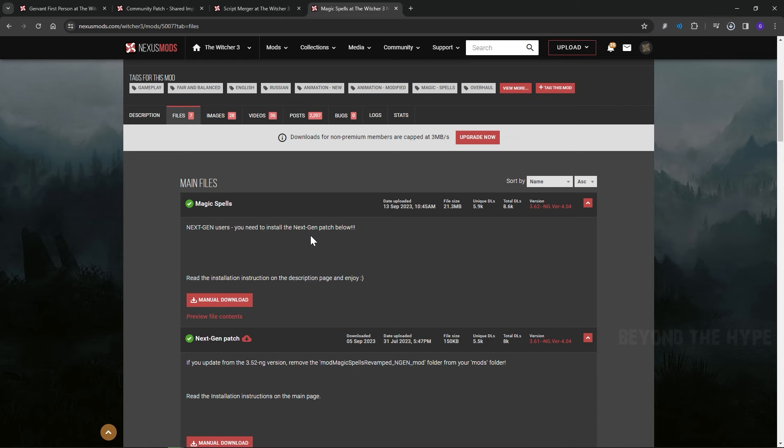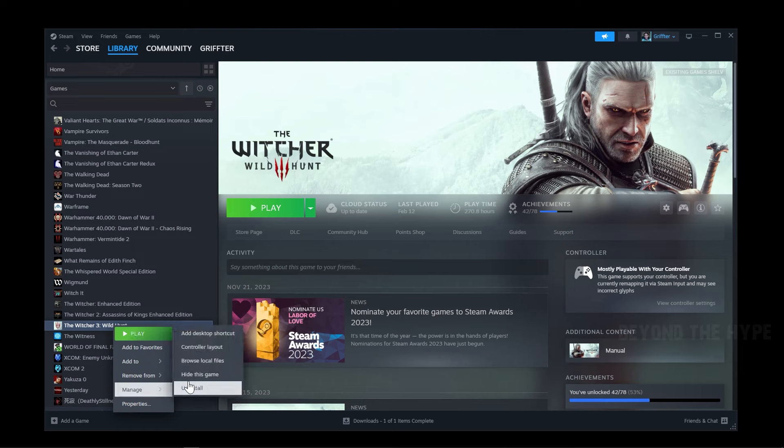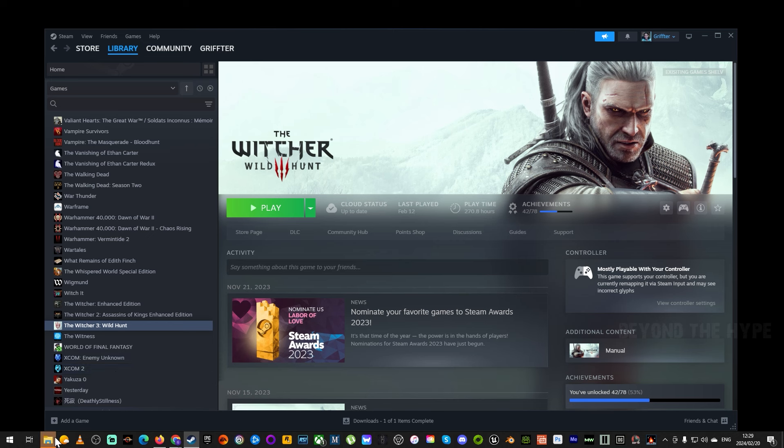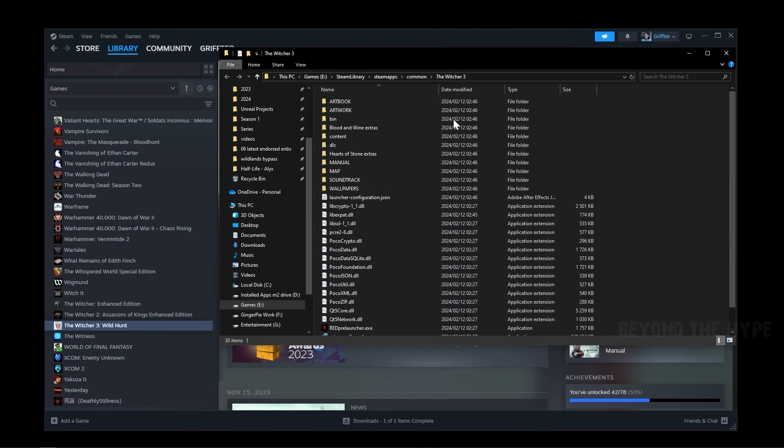You'll also need a clean install of Witcher 3, especially if you're new. Navigate to the install directory — on Steam, right-click the game, go to Manage, and click Browse Local Files. The window will pop up showing the root directory for Witcher 3, which you'll see in the path as Steam Library, Steam Apps, Common, The Witcher 3.